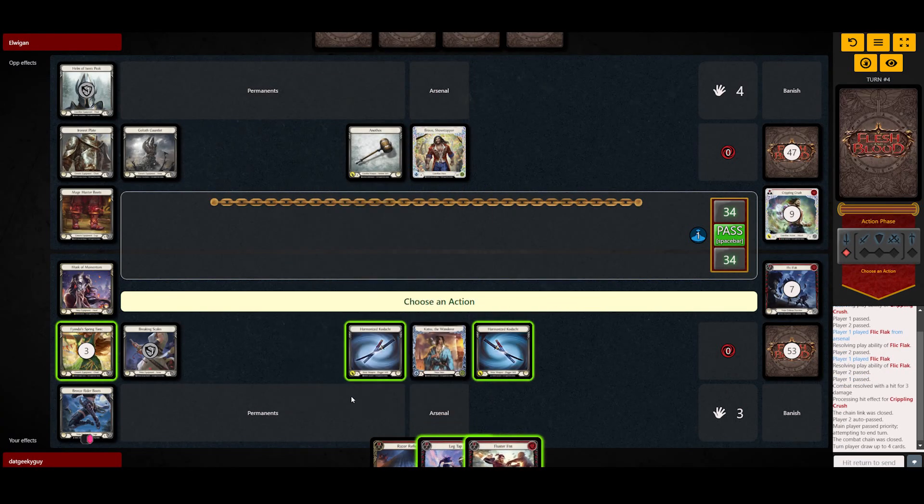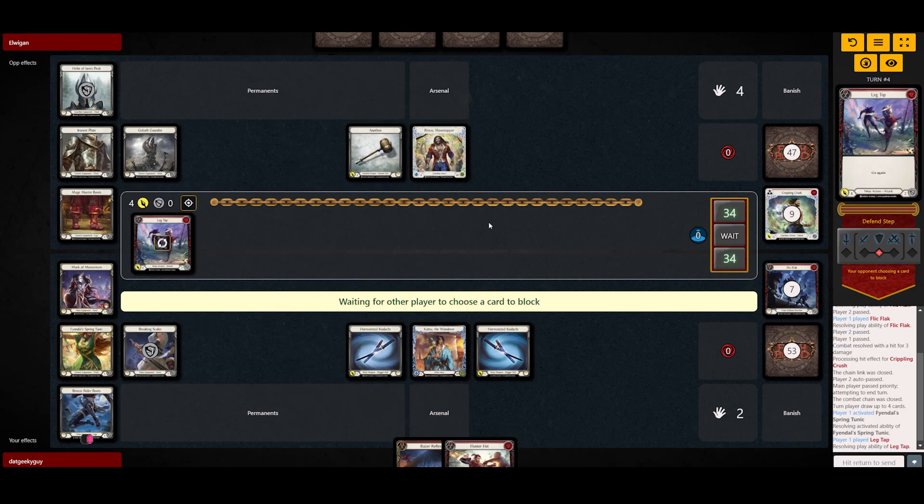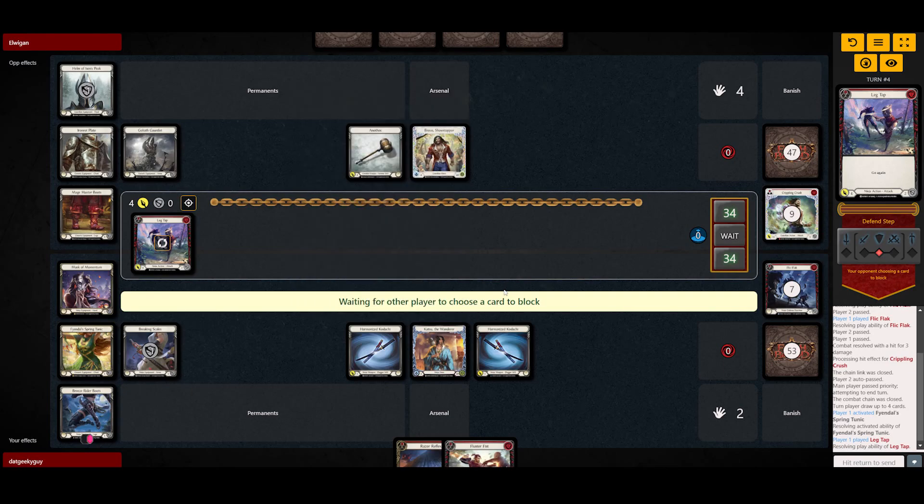Now we have a Leg Tap and a Fluster Fist. We're gonna use Tunic and go for a Leg Tap. If he doesn't block this the obvious choice is to discard Fluster Fist, get the Rising Knee, then arsenal the Razor Reflex and go for a bigger turn. Currently, because he's not running Tectonic, we do have a slight upper hand due to the armor count.